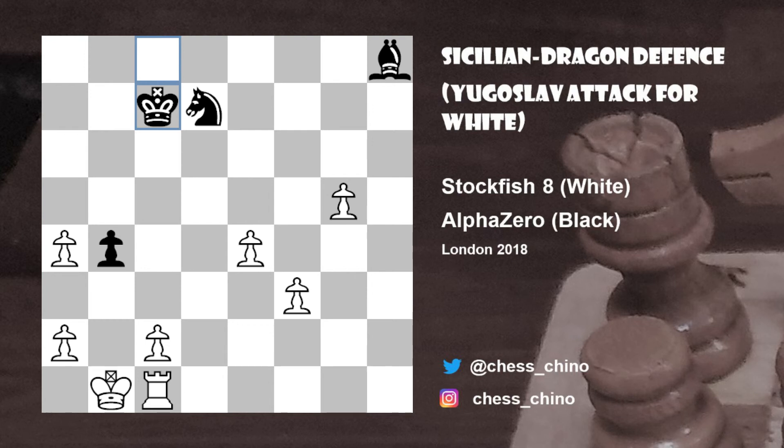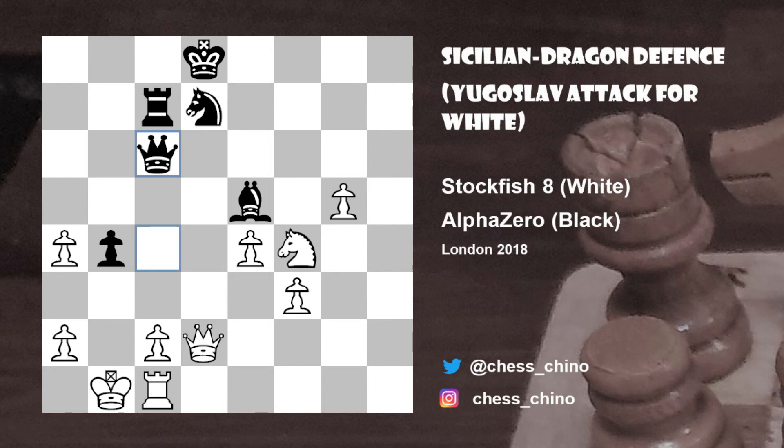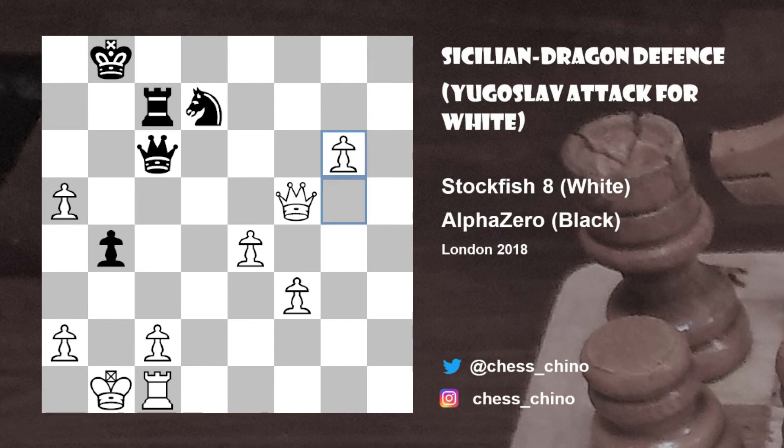Going back to the position after knight to d7, black tried bishop to e5 with a double threat against the queen and the knight. White calmly played queen to d2, defending the knight on f4. Black tried queen to c6, but then white started to march the pawn on a5. After bishop takes f4, queen takes f4, king to c8, queen to f5, king to b8, g6 advancing the other pawn on the kingside was strong. White went on to win because the two flank pawns were just too much for black to deal with.